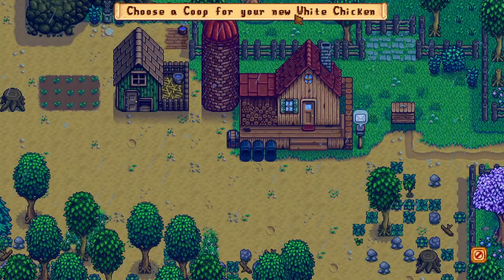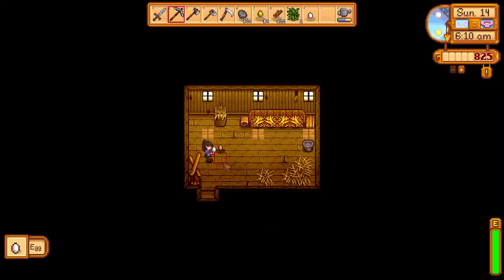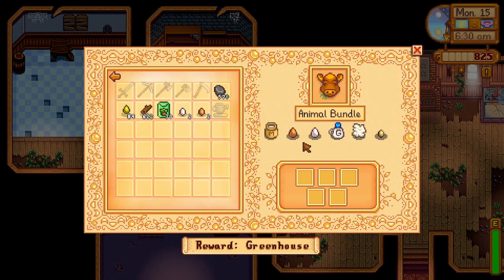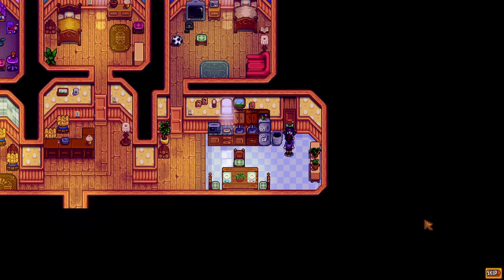There are two types of chickens: white and brown. If you want to switch between colors you can back out before you buy one and hopefully Marnie will give you the other color. The brown chicken and white chicken will produce brown eggs and white eggs respectively, which has no effect on the egg other than if you need to hand in a certain colored egg for the community center. You can also later get blue chickens, which are only available when you raise your hearts with Shane to an 8-heart event.